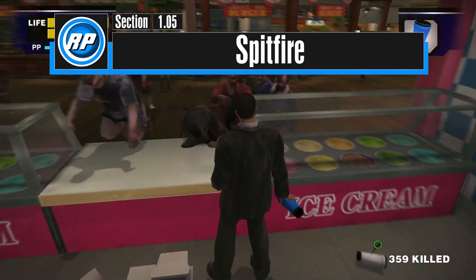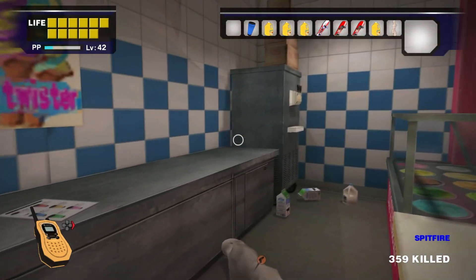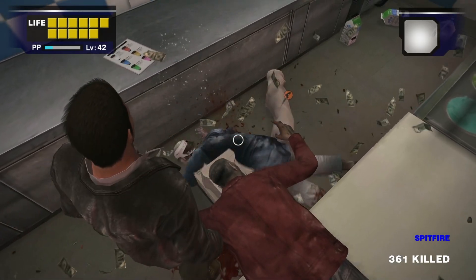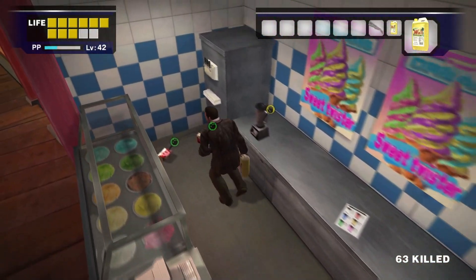The Spitfire Juice will heal Frank for 6 health blocks and make it so Frank's spit will have the equivalent damage and range of handgun bullets. This effect lasts for 3 minutes. For Frank to spit, unequip him so he's not holding anything, and then use the aim command and fire it as if you were using a gun.